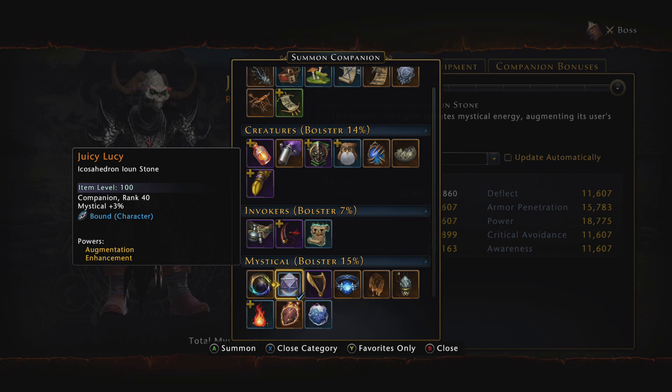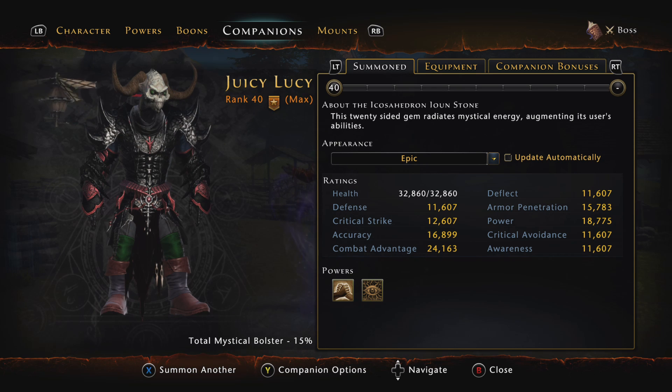This Icosahedron — if I'm saying this thing right — Ion Stone gives you 1,000 power as well, 1,000 combat advantage as well, and 1,000 critical strike. What makes this companion better to me is that many people have had issues with the Bullet Pup not engaging in combat. There are plenty of times when you're going through dungeons, especially in the Lair of the Mad Mage, where your Bullet Pup will lag behind and get stuck, and then you won't be receiving any of its bonuses. You actually have to unsummon it and resummon it. With this Icosahedron Ion Stone, you don't have to resummon it — it stays on you all the time. It's basically a little 20-sided dice from Dungeons and Dragons following around your head. That's just a bonus tip for you guys.